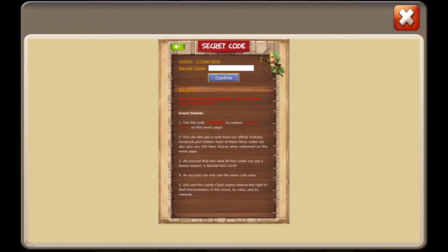What's up Clashers, Cruz here with an awesome little thing we found on the secret code thing. If you go to the event and go to the secret code event, you type in this code QRDQVPDZ and you will get 800 shards and 2 special hero cards.